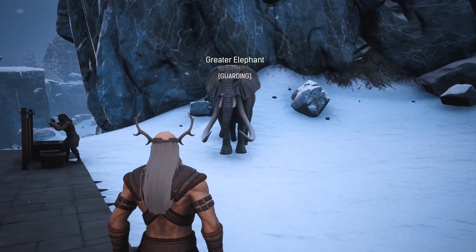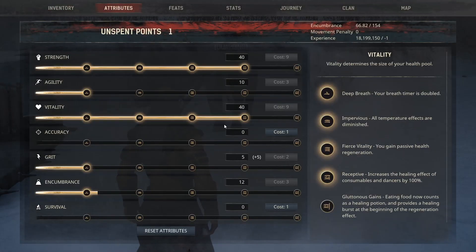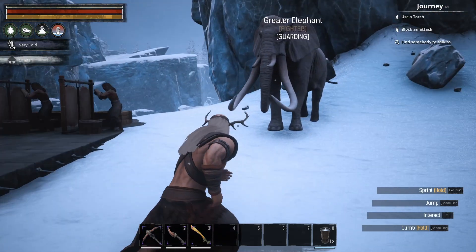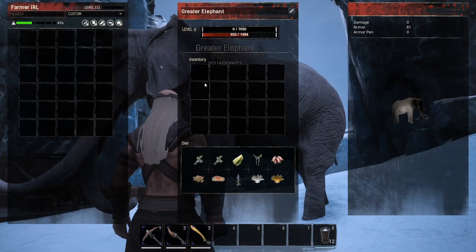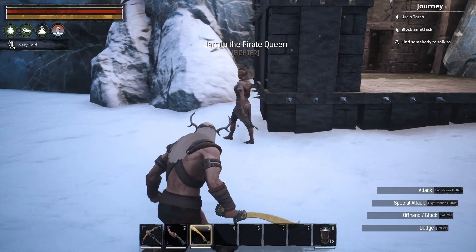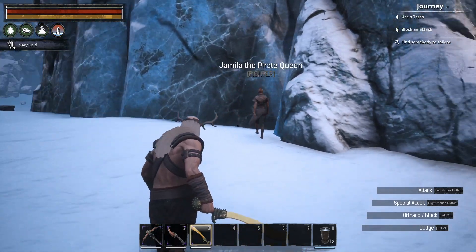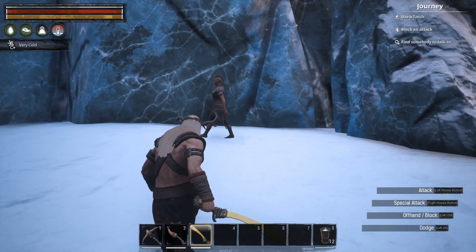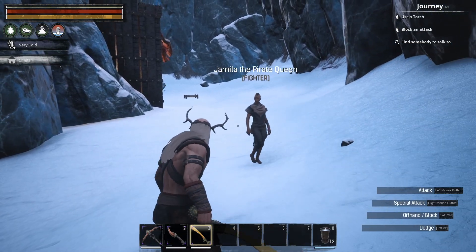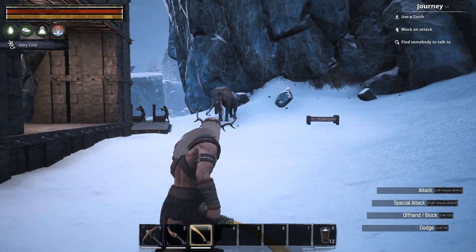Now there are two ways to go farming for your leathers. You can either go with a build like we've got with ridiculous amounts of strength and vitality to kill your prey really fast and then take an animal with you that can hold a large amount of inventory. Or the second option is to take a really good fighter thrall with you and go with a massive encumbrance build so you can carry an unlimited amount of stuff. But to do that you'll need a pretty good thrall because the enemies we're fighting are going to be really strong. My ideal build is doing all the fighting myself and just using an animal to carry the stuff.